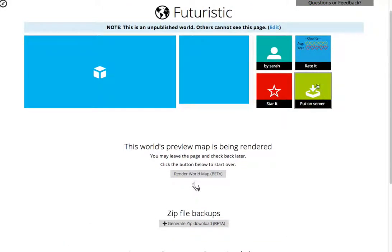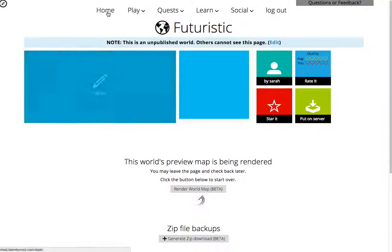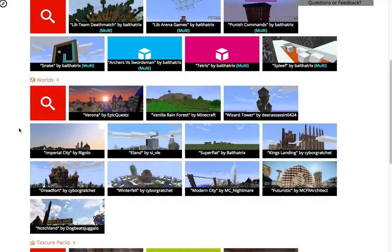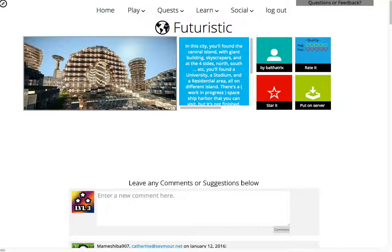The cool thing is that if you wanted one of these really cool worlds, all you have to do is say 'put on my server,' and then when you log in to your Minecraft server you'll be in that world. If we go to the home page and go down to 'What's Hot,' we can go into the worlds category and see the futuristic world right here.